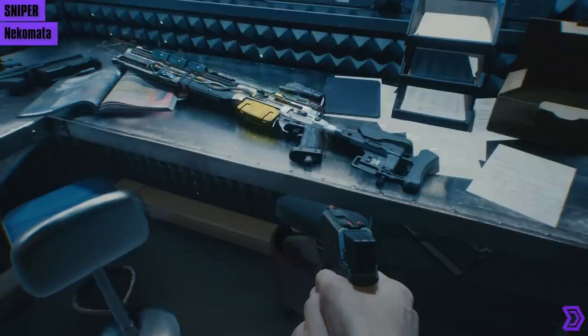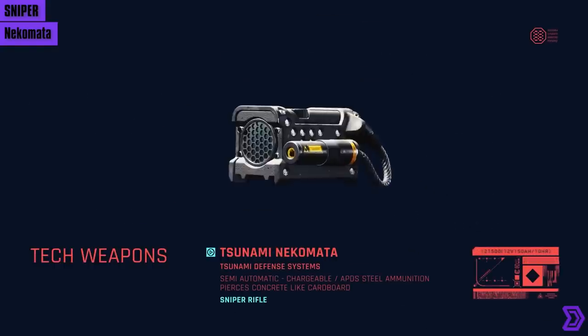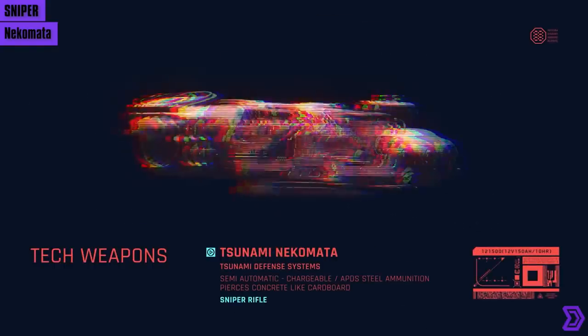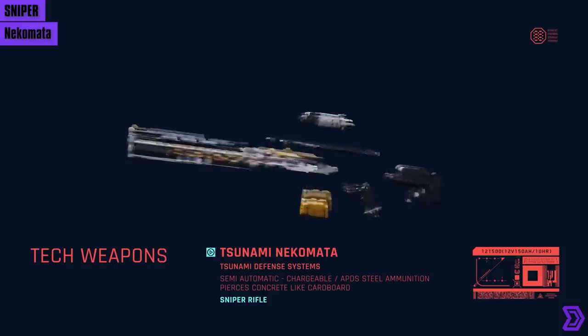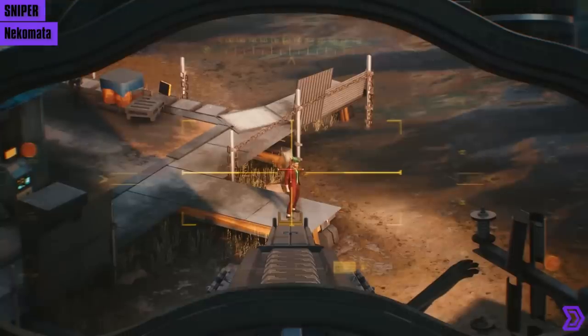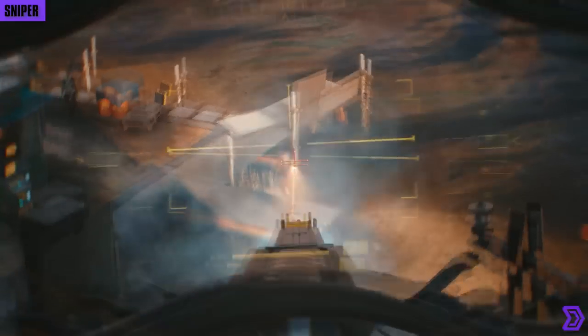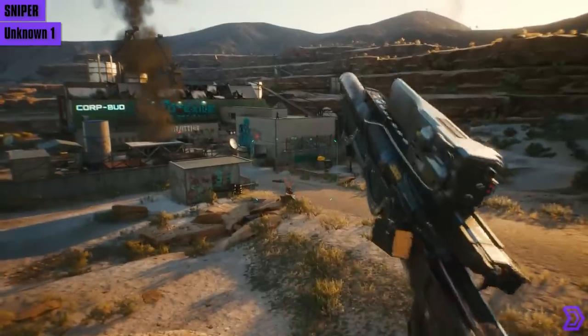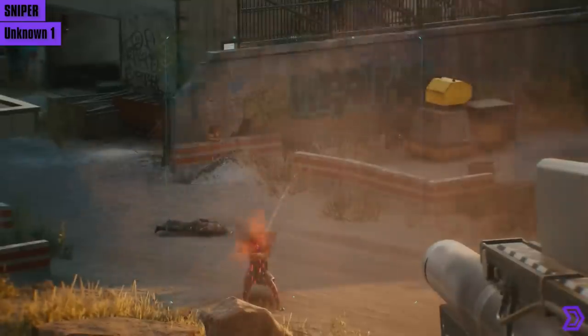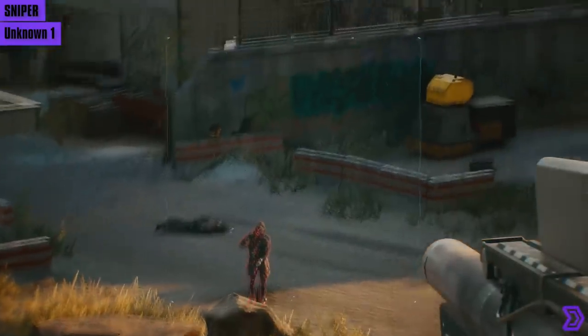Now we're going from small handheld pistols to big and powerful sniper rifles. First is the Tsunami Nikomata — it's a tech sniper rifle that, like all tech weapons, can be charged and pierced through concrete like cardboard. But what about smart snipers? Here's one of unknown origins — I suspect it's the Rostovic brand. Like all smart weapons, the projectile fired will home in on its target.